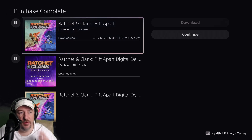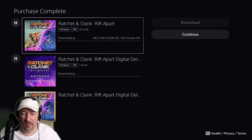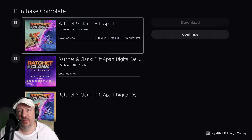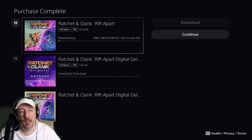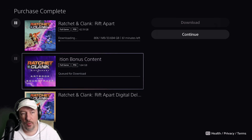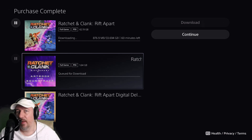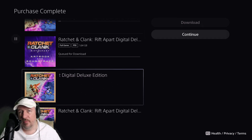I got my Ratchet & Clank Rift Apart Deluxe Edition. People ask why I went with the deluxe edition — here's the reason. The standard edition is $70, that's just the base game. For an extra $10 you get the base game plus an art book and a soundtrack, so while you're looking at the photos in the art book you can listen to the soundtrack. That's a little added value right there. You also get a bunch of different armors.